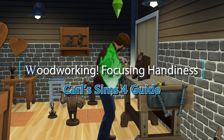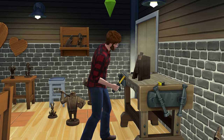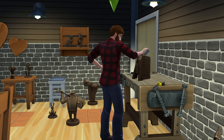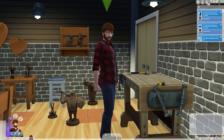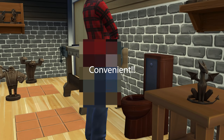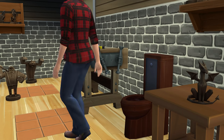Woodworking is one of the most profitable abilities in The Sims 4, yet it's something you can easily overlook if you're new to the game. The ability is a part of the game's handiness skill, so naturally comes with lots of benefits. If you want your Sim to take a bubble bath in a wooden tub or use a toilet that somehow fits aesthetically on the back porch, look no further.